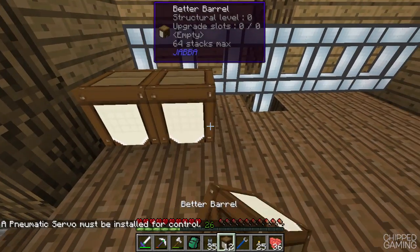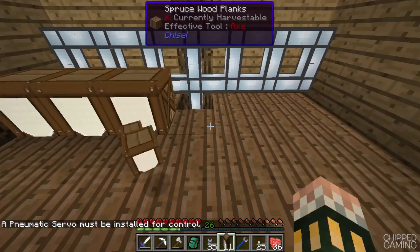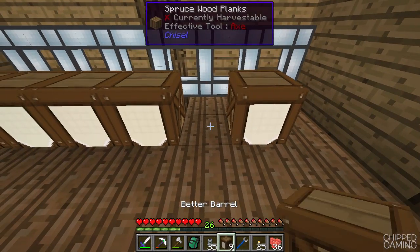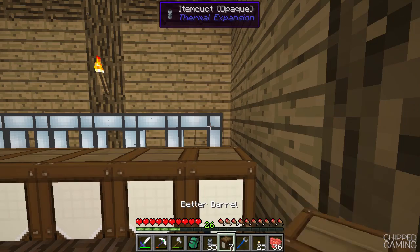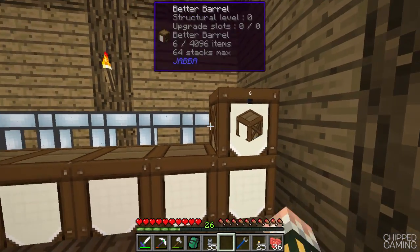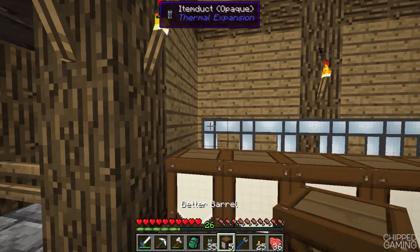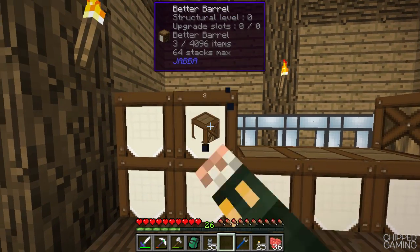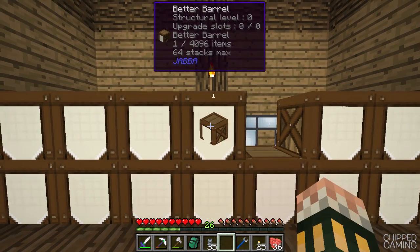Let's grab those and quickly place these down one by one. Now with all these Carpenter's Blocks, something I noticed is that there is a kind of lag spike when you place new blocks near them, which is really odd. I've never noticed it before so I don't know if it's just something with this mod pack or something in this patch. If any of you have been having the same problem then let me know because I would like to get it fixed. It may just be a sign that I'm using way too many Carpenter's Blocks.